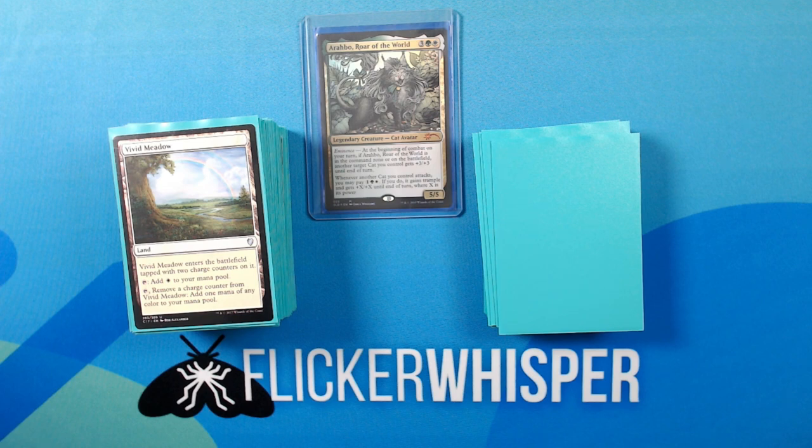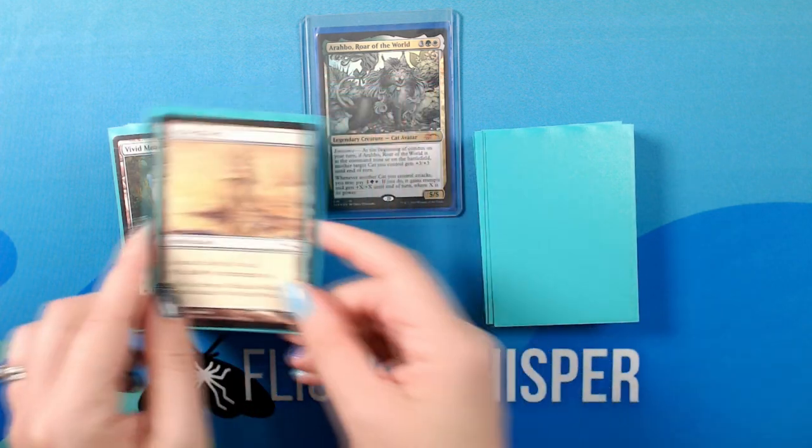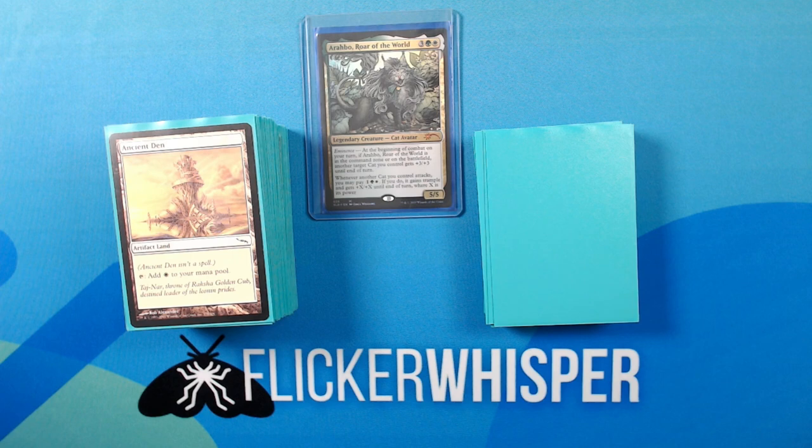Now for the non-basic lands. Vivid Meadow — Land. Enters the battlefield with 2 charge counters on it. Tap: add White. Tap, remove a charge counter: add 1 mana of any color. Ancient Den — Artifact Land. Tap: add White. This just triggers things that care about artifacts. Tree of Tales — Artifact Land. Tap: add Green. Same idea.